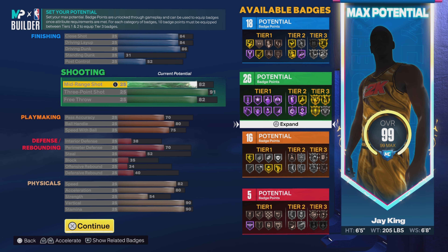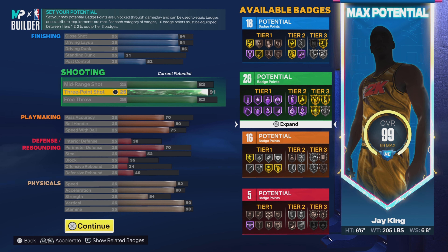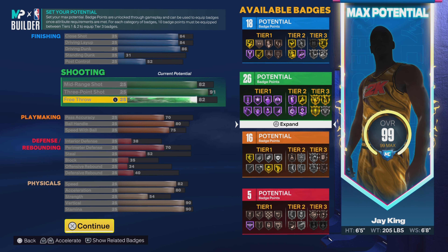Going down to shooting — we're going to go 82 in the mid-range. You could go higher but we can't have everything, so something has to go down. 91 on the three ball — that gives us gold dead eye. I tried to get 92 but had to sacrifice something. And then 82 on the free throw, giving us 26 shooting badges.